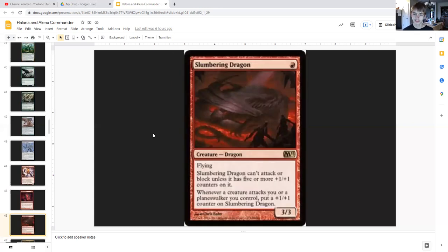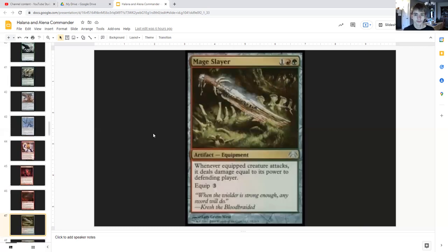Slumbering Dragon for a singular red is a dragon with flying, two/three, but it can't attack or block unless it has five or more plus-one/plus-one counters on it. Whenever a creature attacks you or a planeswalker you control, put a plus-one/plus-one counter on Slumbering Dragon — so not only is our commander boosting this thing, but also itself.